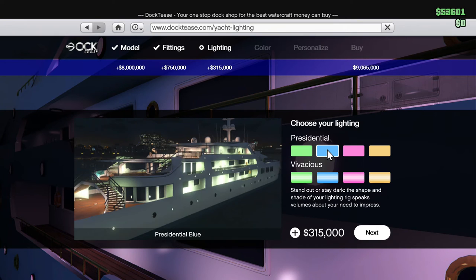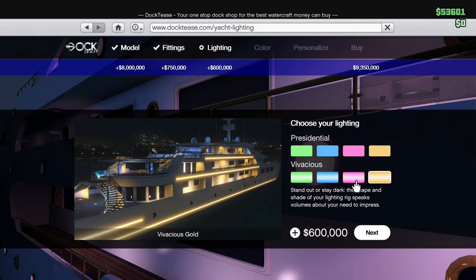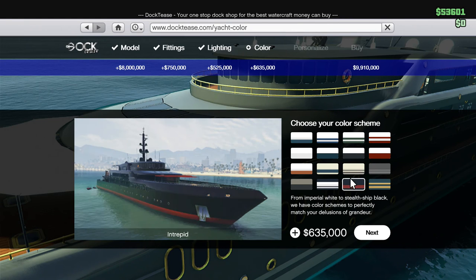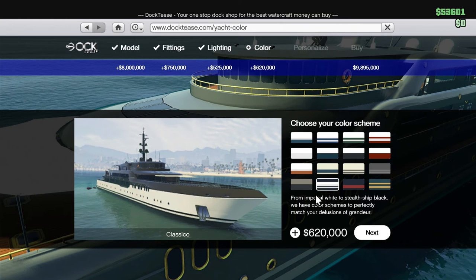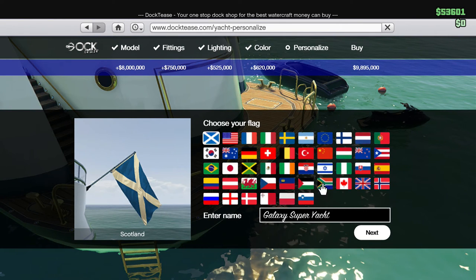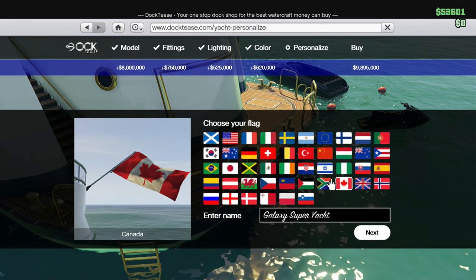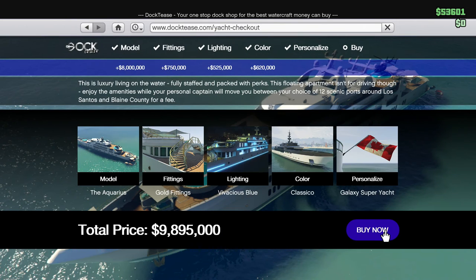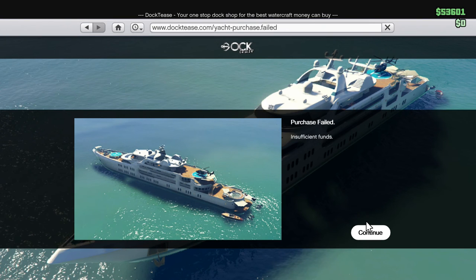Let's look at fittings — chrome, gold, lighting options. You can choose paint schemes, and you can pick your flag. I live in Canada so that would be my flag. You can also choose a custom name for your yacht. All in, a fully configured yacht comes to 9.8 million dollars — pretty badass. Unfortunately, purchase failed due to insufficient funds.